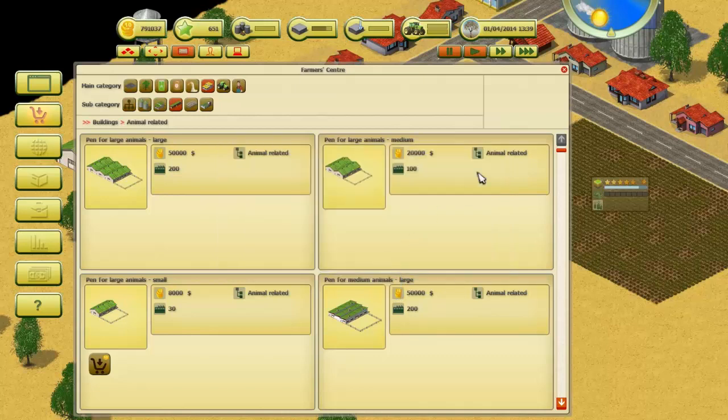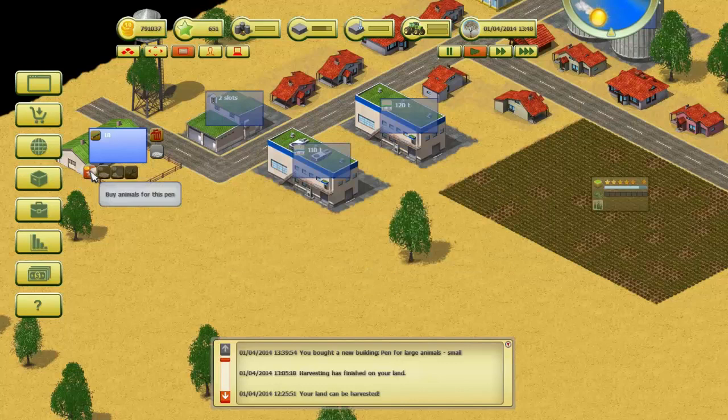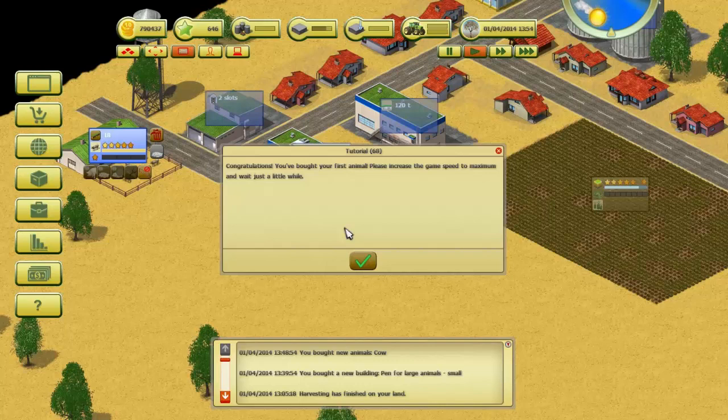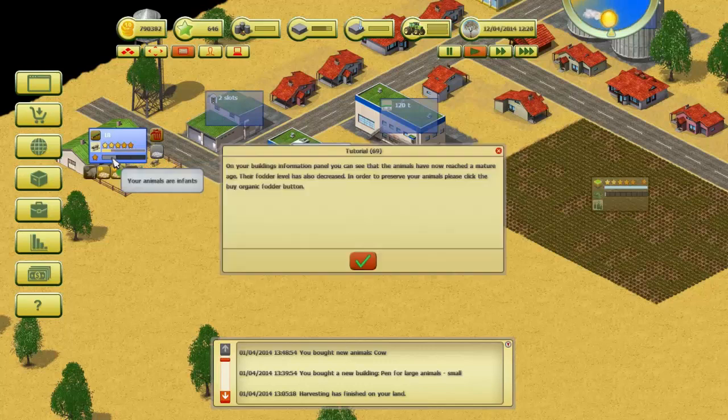Please close the farmer center window and click on the newly built animal pen. Let's buy some animals — click on the buy animal button. Buy some cows for your pen. Unlock it — costs five stars — then buy. You've bought your first animal! Please increase the game speed to maximum and wait a little while. Fodder level is showing and your animals are infants.